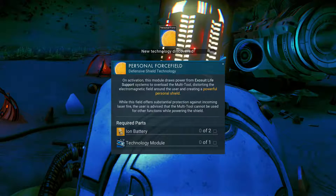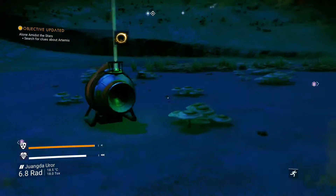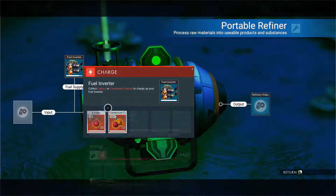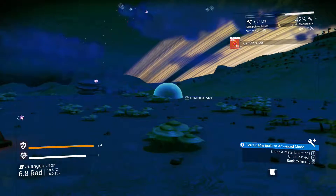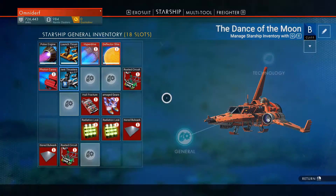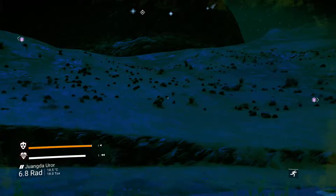Personal force fields — okay. Powerful shield. Iron battery. Let's pick this thing up now. I'll pick this thing up too because I don't know. What do I have left here? Nothing? I'm going to head up over here.